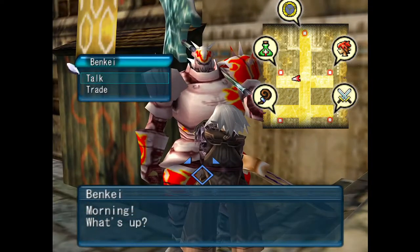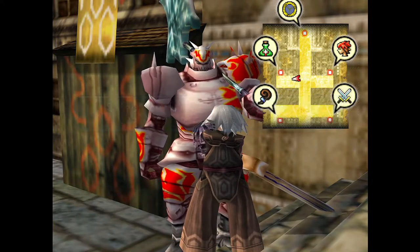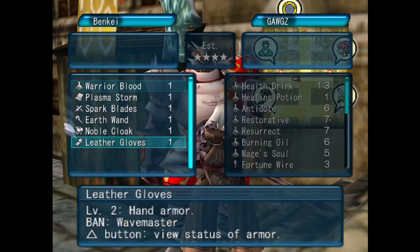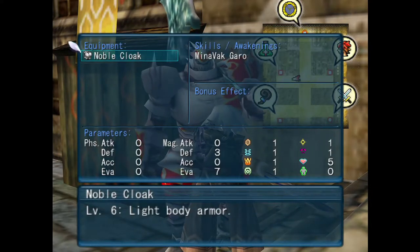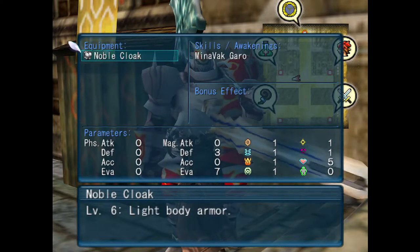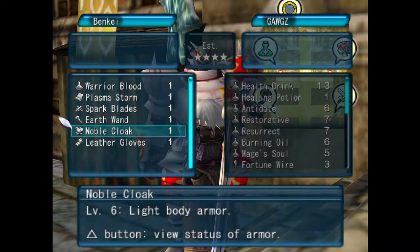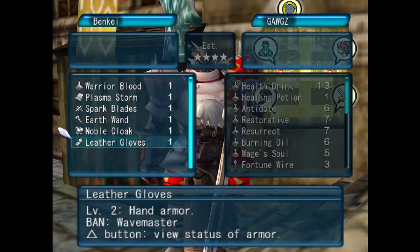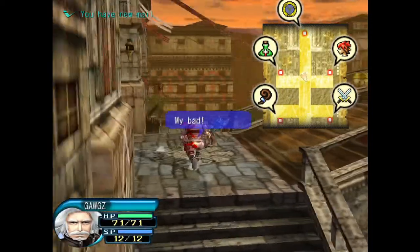Here's Benki — big old heavy axe there. Let's see what you got. Got a Noble Cloak. Not the best for us. The only thing it's got is an Awakening. Kind of striking out so far on the gear, but we're going to keep looking around.